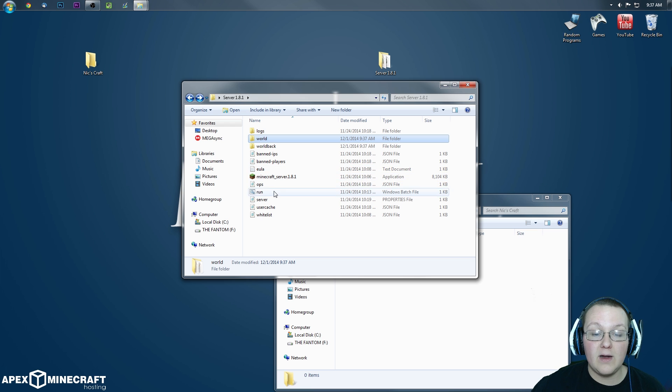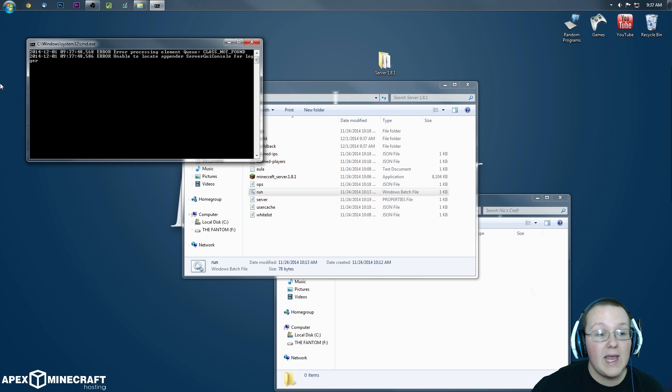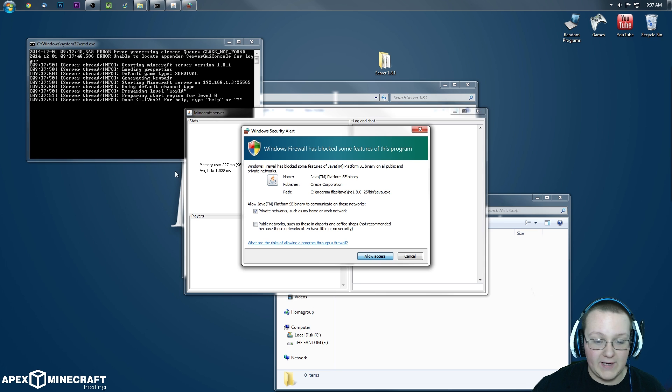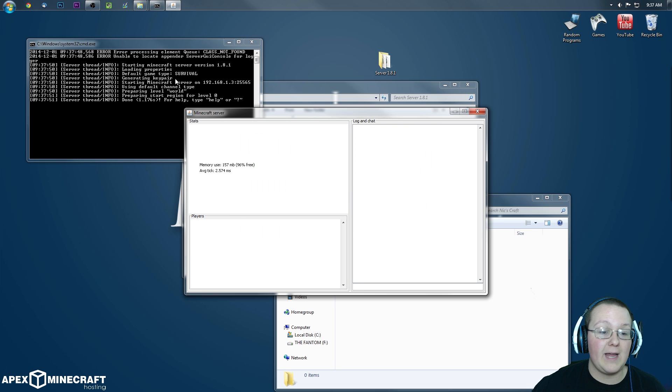Now what we want to do is come over here and double-click on run. It will then open up and go through everything — open all that stuff, allow access — tons of stuff has to be done, but there we go.